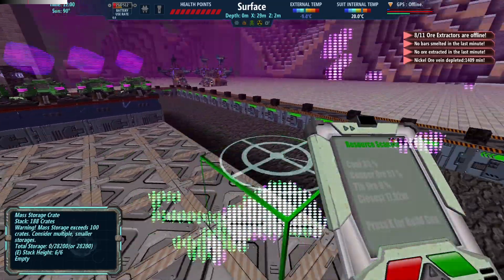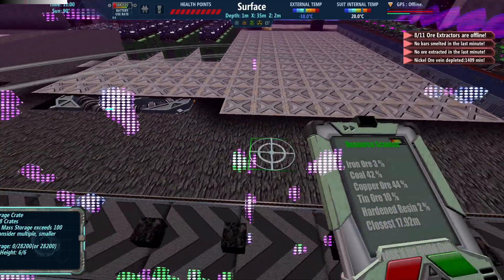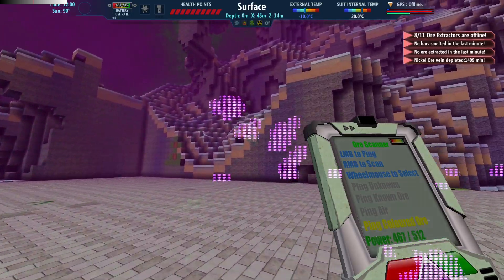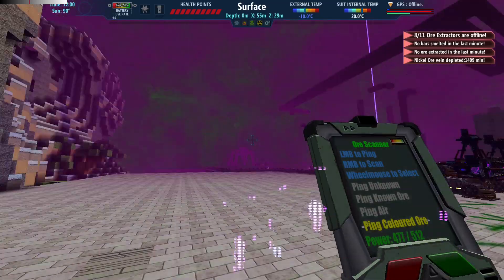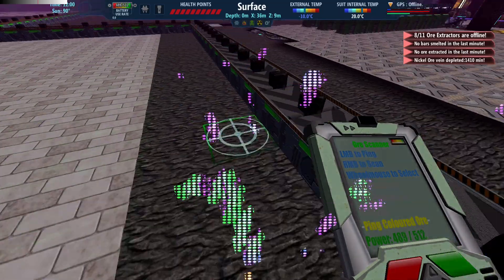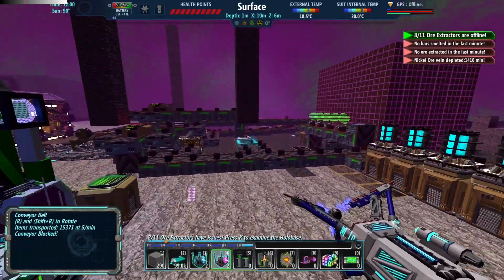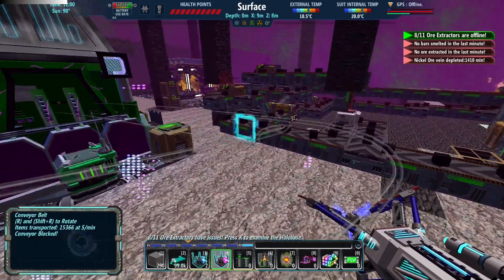Another thing you can do is ping 'color ore' — so let's do that one. Now we're seeing the purples, we're seeing greens, there's a blue one right there. This is telling us what ore we're actually scanning. I think the purple is coal, the green I think is copper, and the blue I believe is tin. All the ores have their own colors, so if you know the color you're looking for and you scan in the right place, that can tell you.